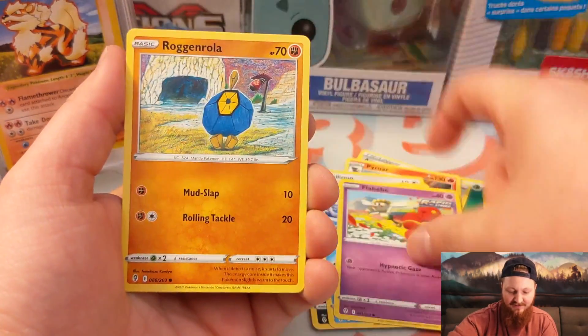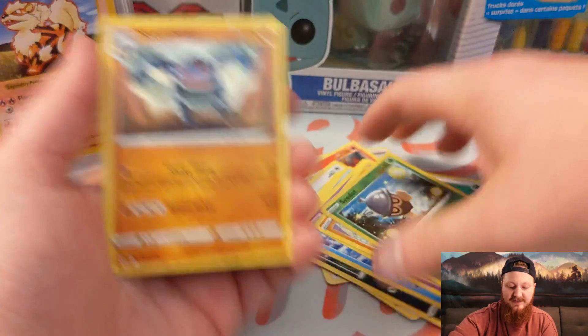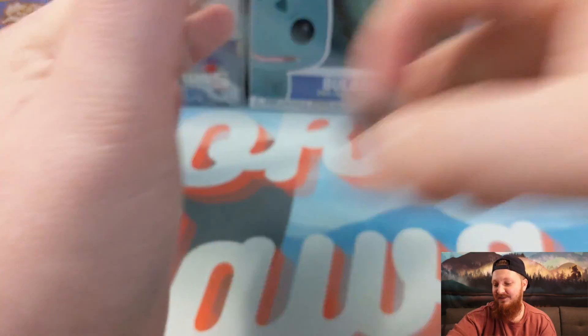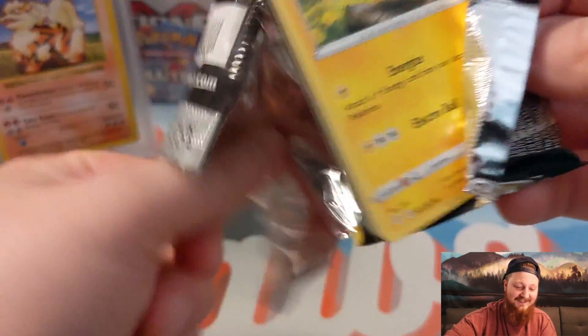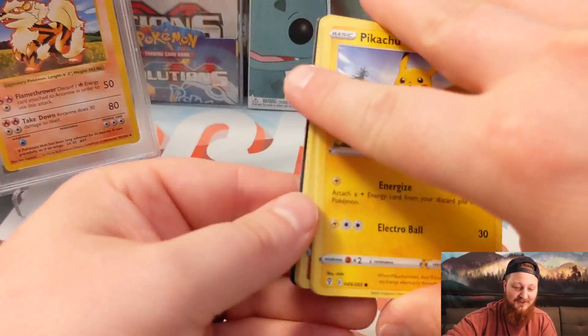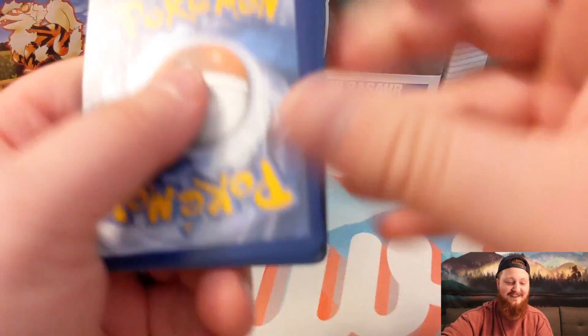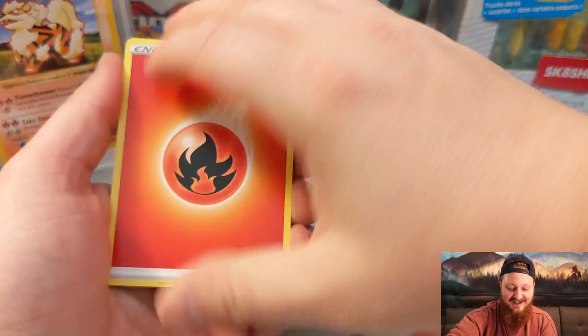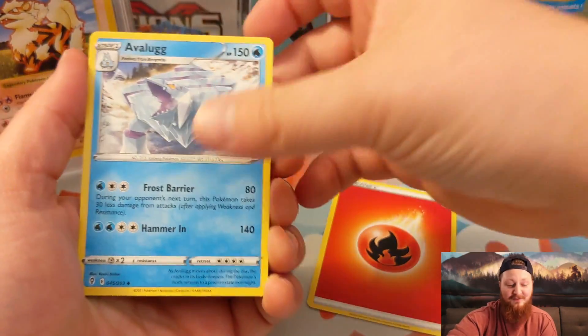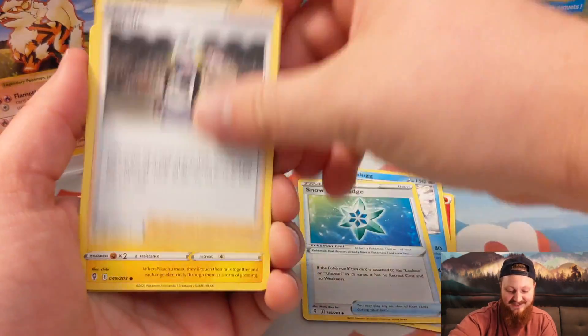Bergmite, Flabebe, Roggenrola, Cida, and a Seismitoad. I made the mistake of starting this collection, this set. It is just absurdly big — it's impossible. Some of these sets are just crazy hard to fill. Likely I won't ever finish this set, but I do have it started at least. It's the thought that counts, right?